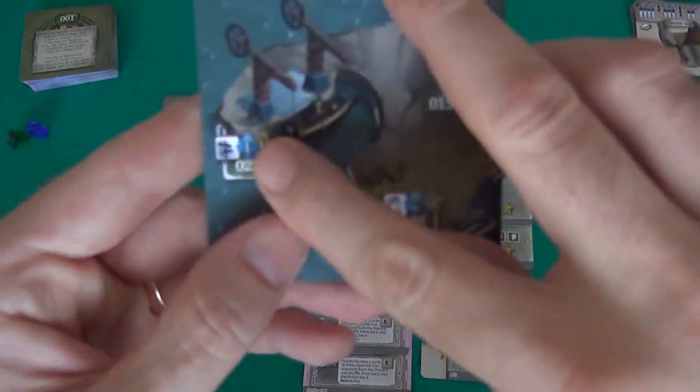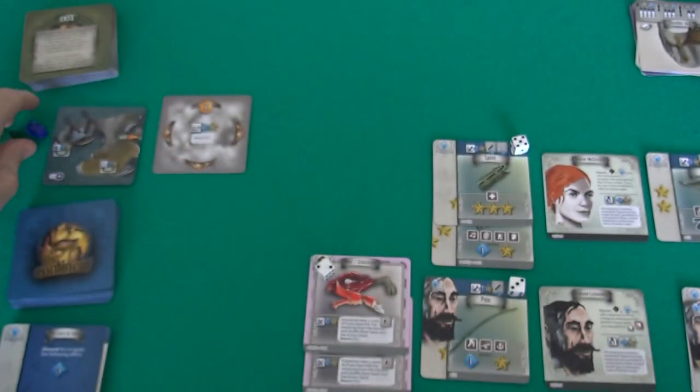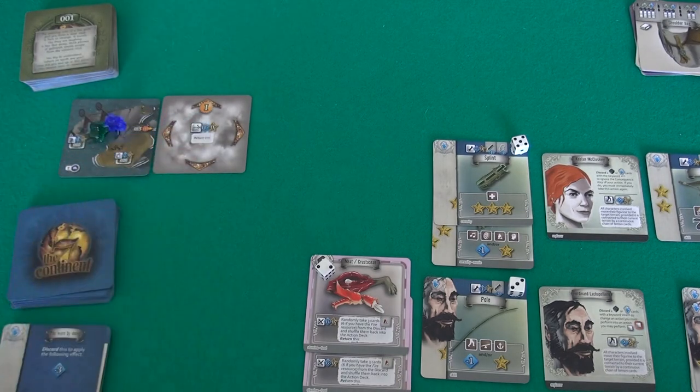We decided not to explore any further. I would have to draw two cards to explore this graveyard, and I certainly don't want to do that — we already know what's in there, and I don't want to spoil it. So we're kind of done with this area and we're going to head back east.